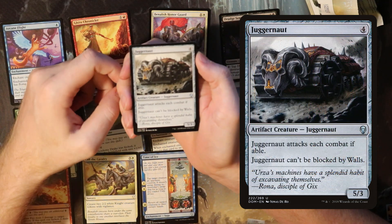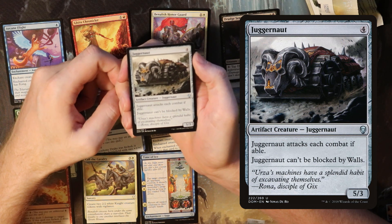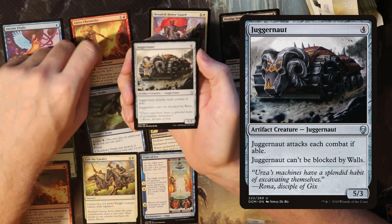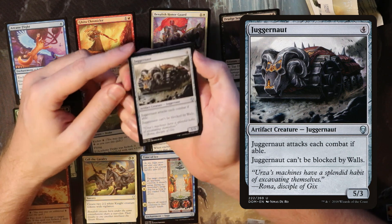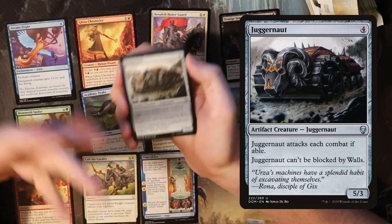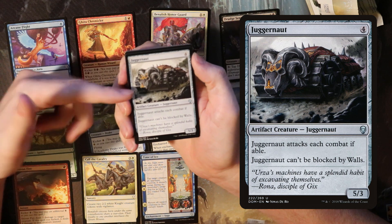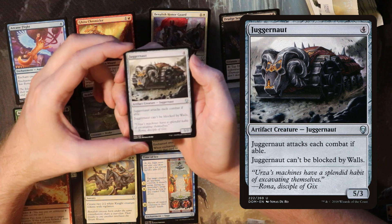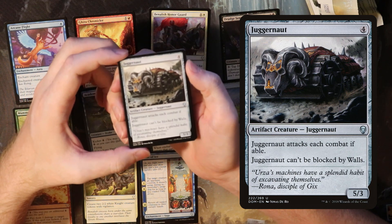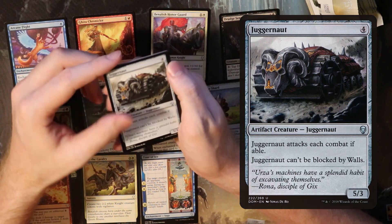Juggernaut, a 5/3 for four. It attacks each combat if able but can't be blocked by walls. This used to be one of the most powerful creatures in Magic. We've sort of seen the power level balance out since then, but Juggernaut is at least very cool and it did have some synergies with artifact stuff in the set. So this was a fine inclusion in Dominaria Limited, depending on your deck.